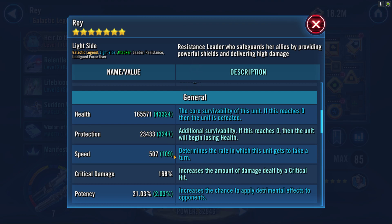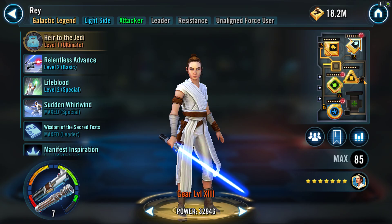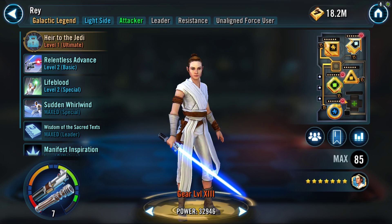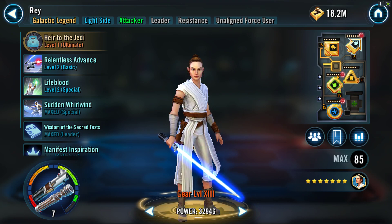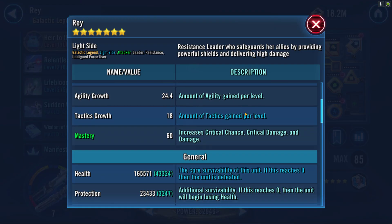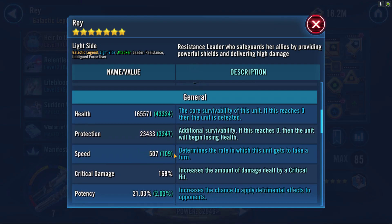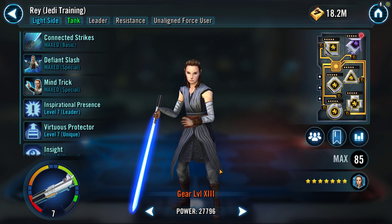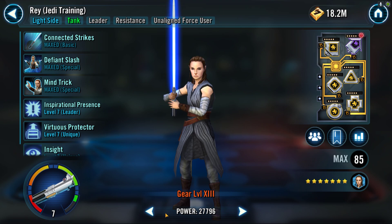That 506 speed will allow you to go before the two troopers that are with Kylo Ren. They're surprisingly fast. I'd suggest using speed mods, to be honest — I used offense just because that's what I was going for in my PvP modding. You'd be able to get this much easier with a speed set, by far. So throw on a good speed set and you should be fine. Get over that 506 speed. If you don't, it's still possible but it makes it twice as hard.